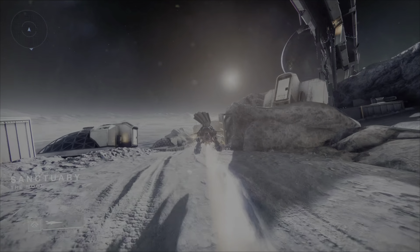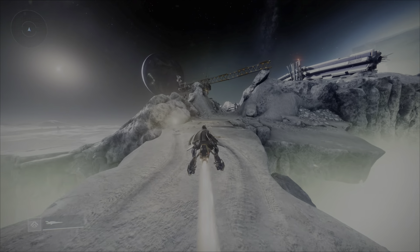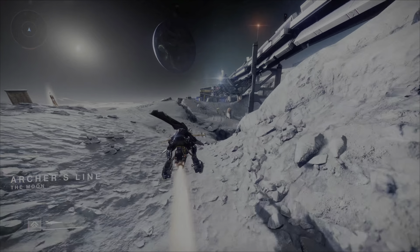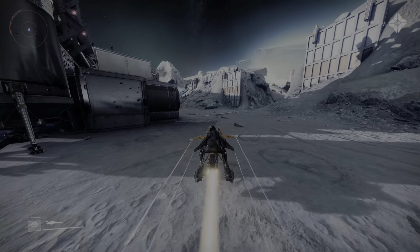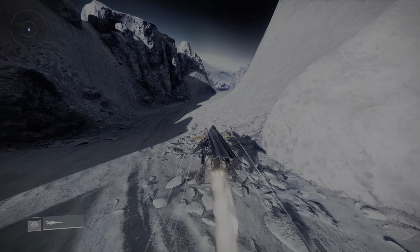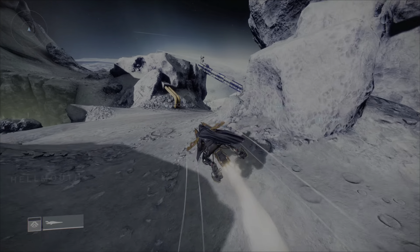Hop on your sparrow and follow exactly where I go. Take a right turn once you get up here — a checkpoint will pop up on your screen showing Archer's Line; if you see that you're going the right way. Take another right turn, follow this little path, and you'll be in the Hellmouth. A new checkpoint will confirm you're going in the right direction.